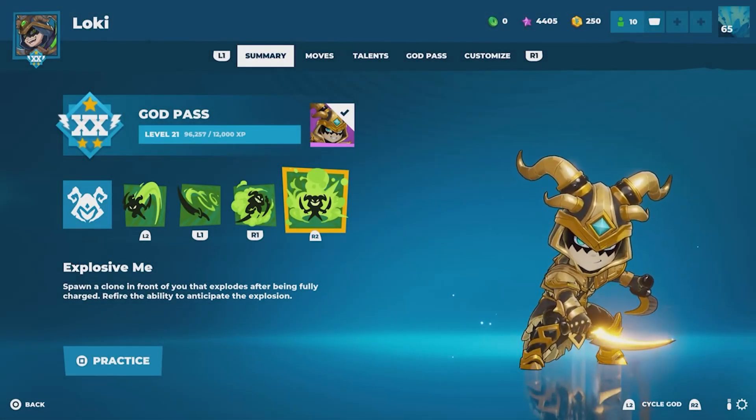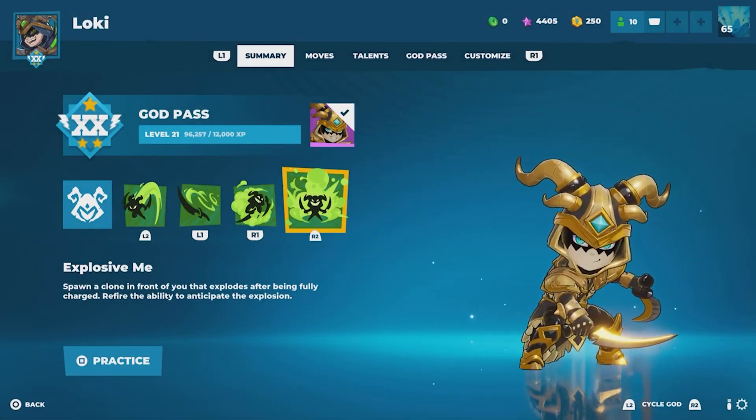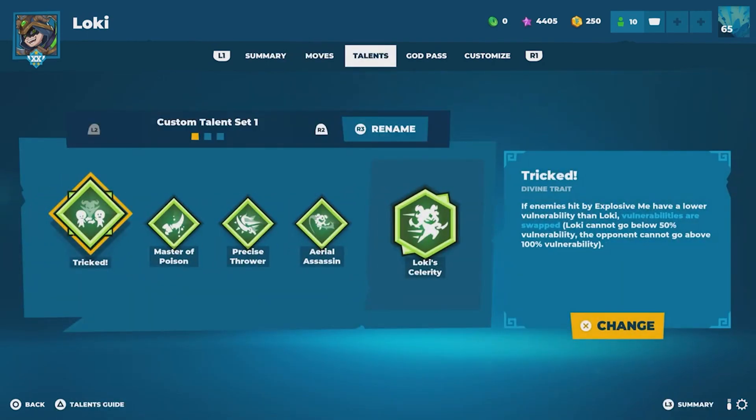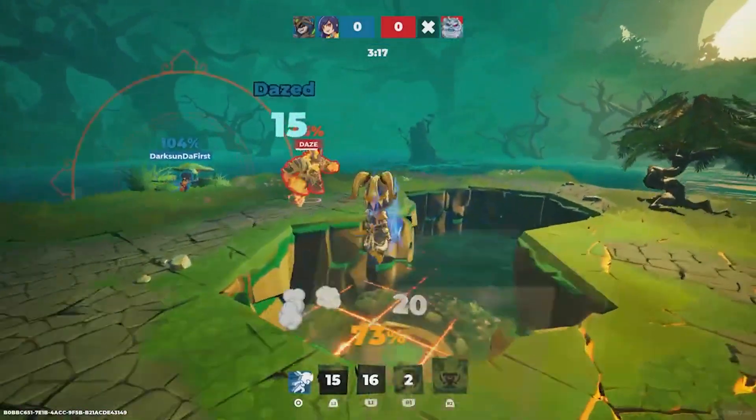Loki's ult is called Explosive Me, which spawns a clone in front of himself that explodes once it's fully charged. You can either let the timer run or refire the ult, causing it to explode sooner. I place my ults on the edge of the map once my opponent seems to be falling from above, letting the timer run until they drop into its blast radius.